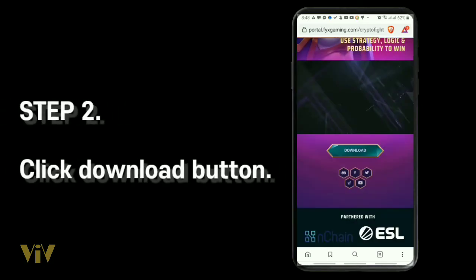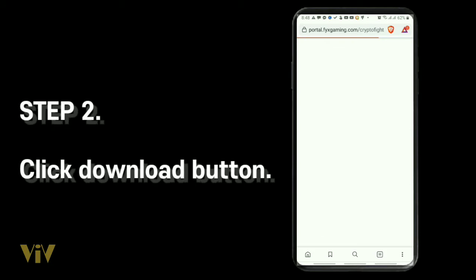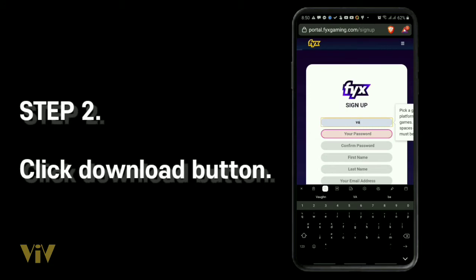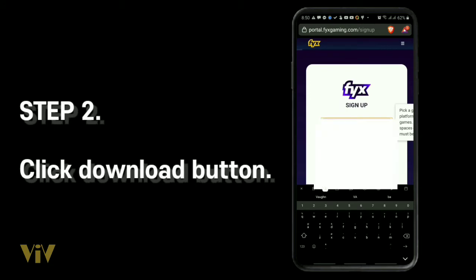Step 2. Click the download button. This will take you to portal.fyxgaming.com. Click Sign Up to Play, then fill in the information box as needed.